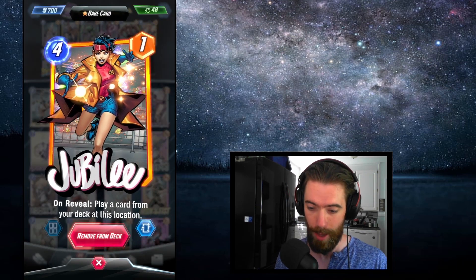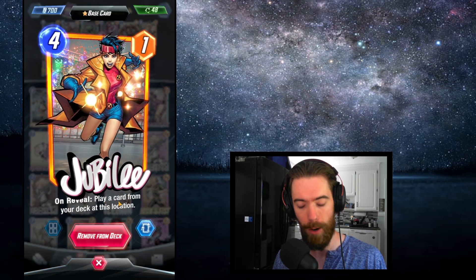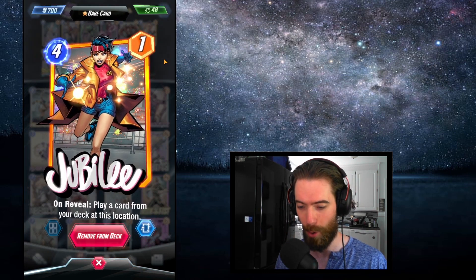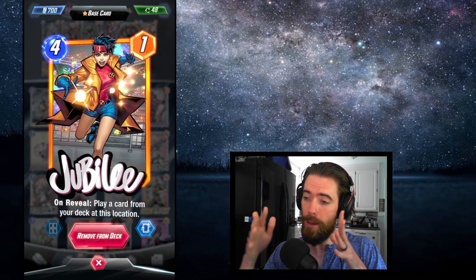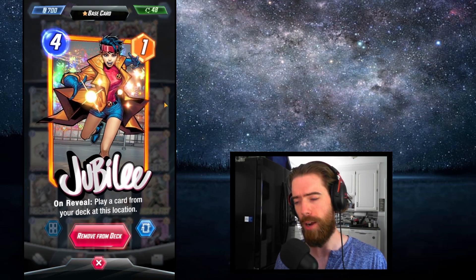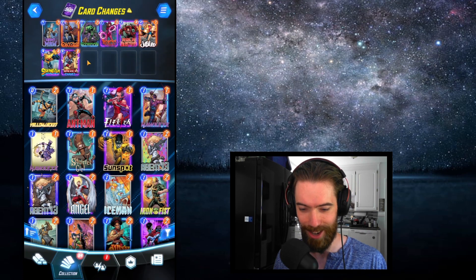Jubilee has gotten an enormous change. She used to be married to America Chavez — you'd play Jubilee and be almost guaranteed to play a 10-point America Chavez right behind. But now Jubilee, rather than playing your top card from the deck, plays a random card from your deck. Her synergy with Chavez has gone down significantly. She's no longer the 4/11 premium stat line that everybody wanted to plug and play. She is still going to be good — fitting into control decks fishing for the Infinaut, or Mr. Negative decks pulling their inverted cards out — but the Jubilee-Chavez shenanigans are over.